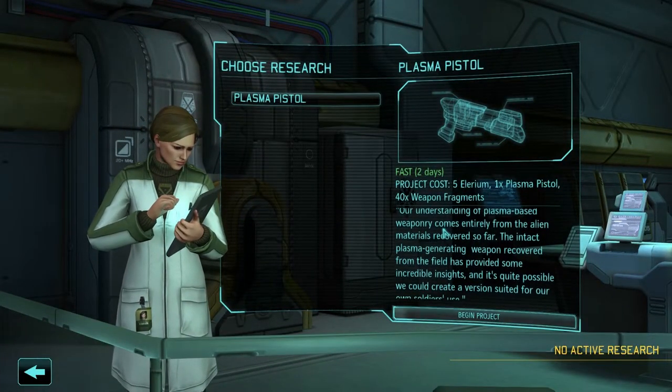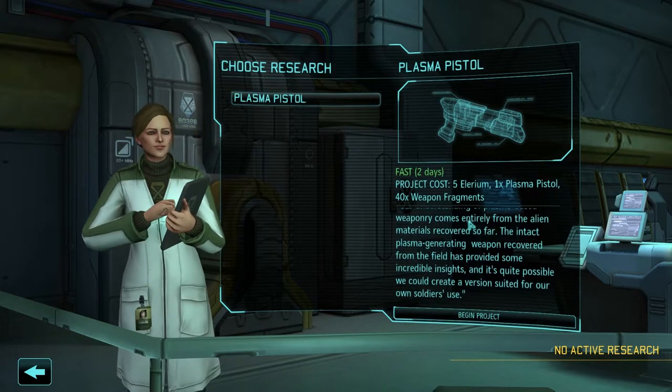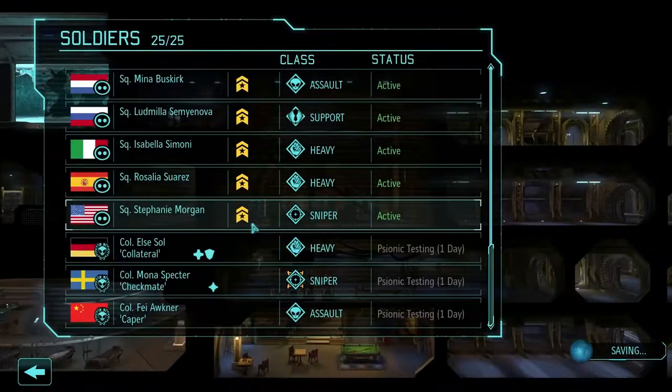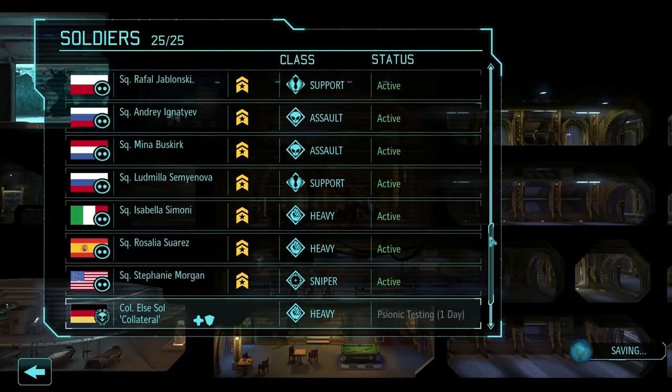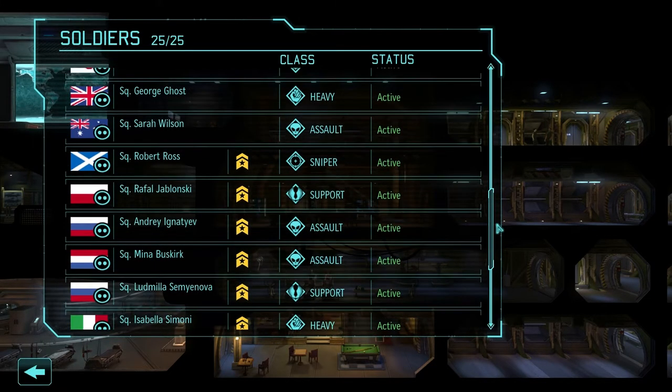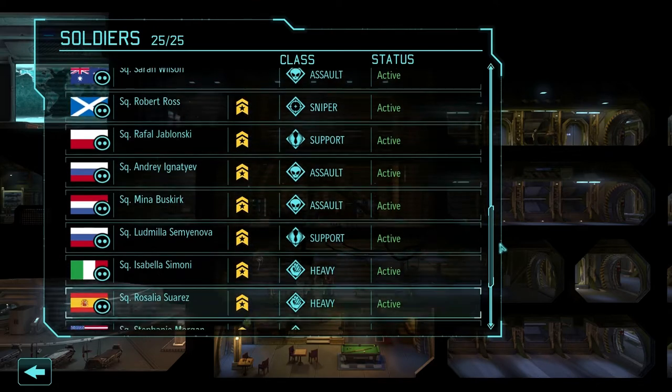I'll research the plasma pistol. Now I have a bunch of new recruits who are automatically promoted to Squaddie. I need a new support — how many supports do we have? Looks like we have two.